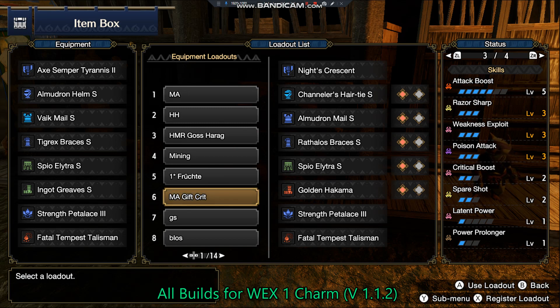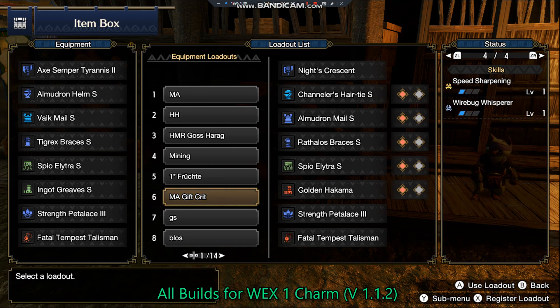So we can do a little bit more damage when using Razor Sharp. We also have Weakness Exploit on both sets. Poison Attack is on the Nargacuga set — it doesn't increase raw damage, it only shortens the duration until the monster gets inflicted with poison status. Critical Boost 2, Latent Power level 1 can be triggered very easily, and also Power Prolonger level 1 and Speed Sharpening level 1.